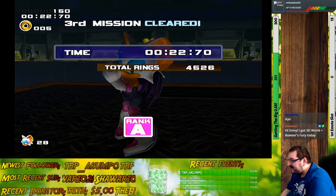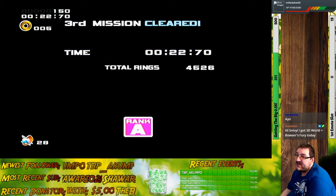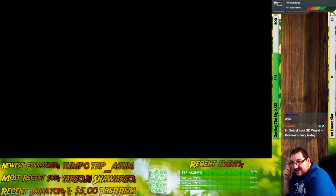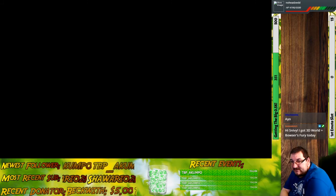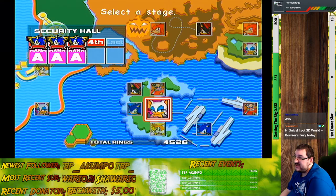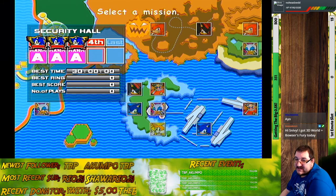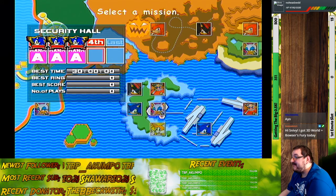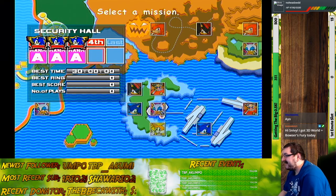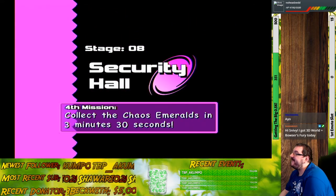It's only easy once you know what to do. From that point forward, it all comes down to optimization. Now comes hard mode. The time limit mission requires 13,000 points for Security Hall. If you thought it was strict with five minutes, try doing it in three and a half. Good luck.